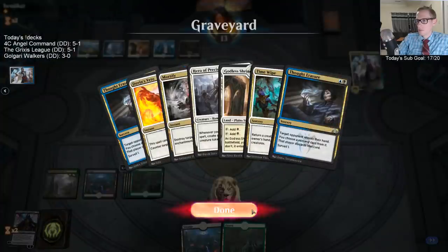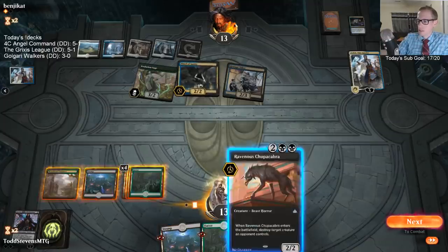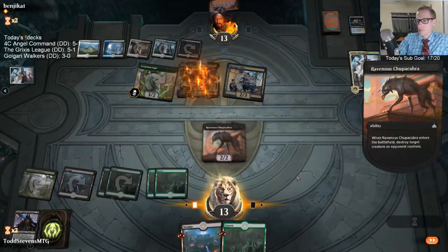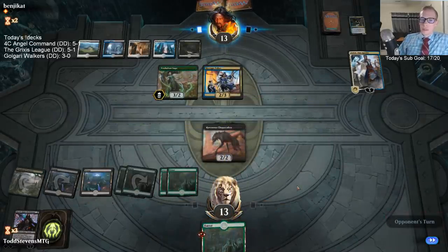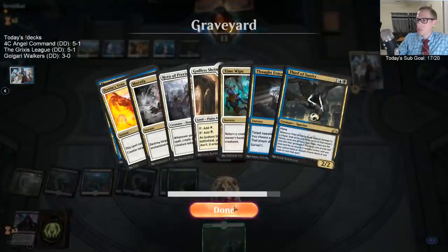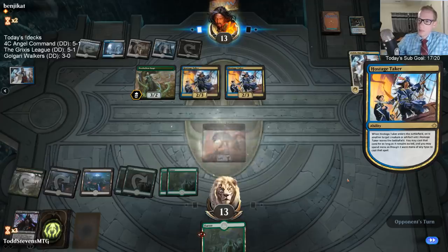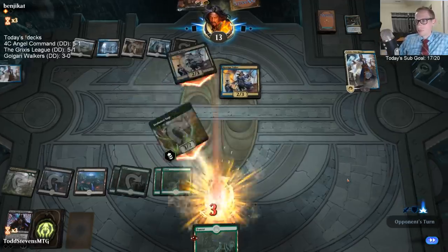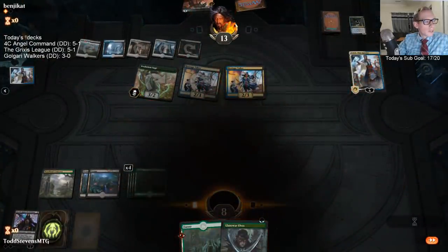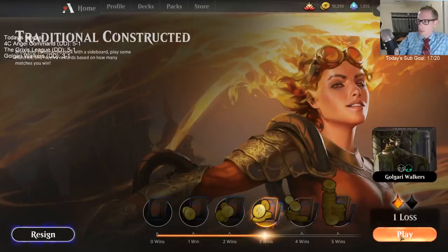Here we go — kill that. Both of these games our opponent has done a much better job of not drawing too many lands. We made them discard one land but they've only drawn six lands total here. That first game they drew like seven lands or more. They've done a very good job drawing lots of spells and the right amount of lands to cast stuff.